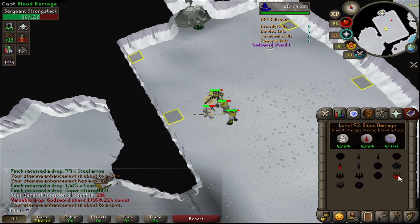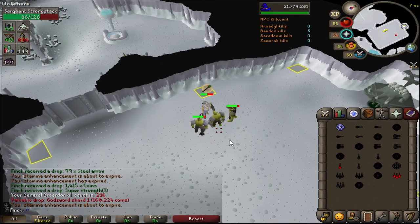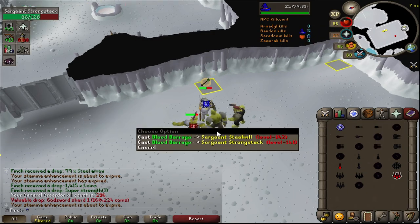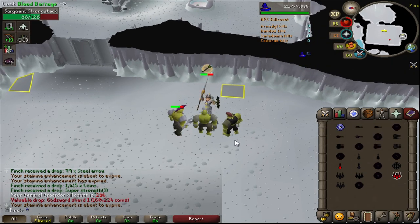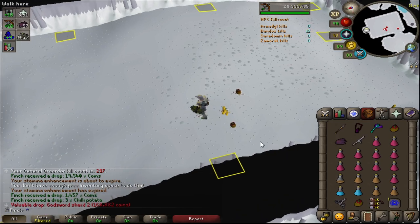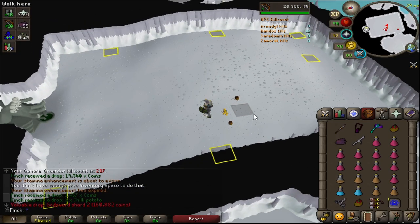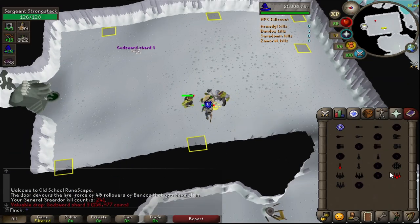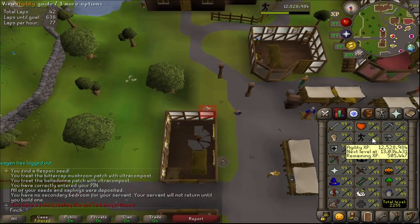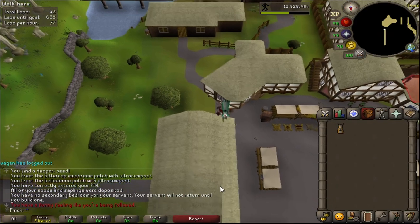Would you look at that - another shard off of Graardor, Shard 1 this time. The worlds are pretty poor at the moment with lag, which isn't really helpful for a method that relies on being tick-perfect. And one from the minion as well - very nice. Could end up with a whole blade just from one trip - that'd be cool. All the shards coming in - that is Shard 3.